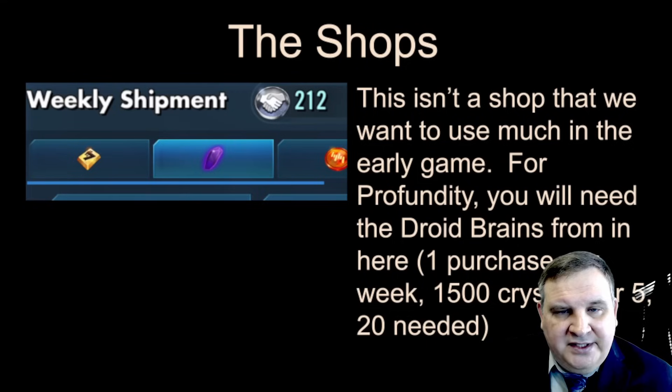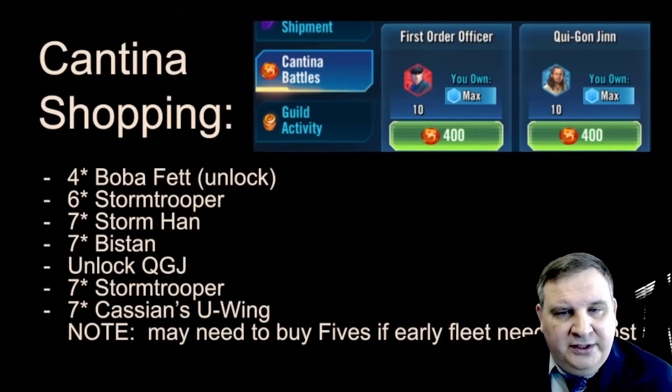In Weekly Shipments, paying crystals for gear is really inefficient, so avoid it as much as possible. However, for this build we will have to buy the droid brains here — it's a weekly shipment, so you'll have to go in and make a purchase of five droid brains for 1,500 crystals, then wait until the next week for it to refresh. You need to make four purchases total since you need 20 droid brains.